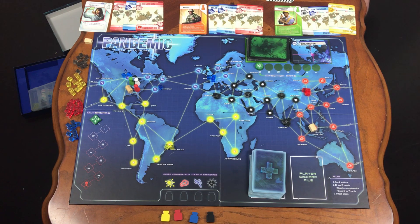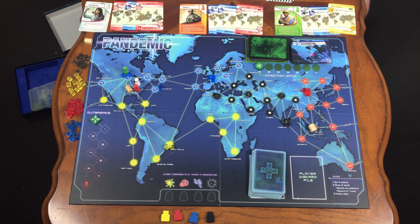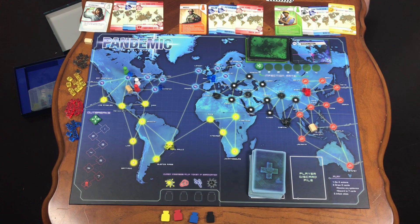On your turn, you may build a research station, or you can treat a disease. Once you are in a city, you can, for one action, remove one cube, unless your character ability says otherwise. You can also share knowledge. However, to share knowledge, you must be on the same city as another player, and you can only trade that city's information. You can also take information from another player, so you don't have to wait until their turn to get that city card. Once you have five cards of the same color, you can go to a city with a research station, turn in those five cards, and find that cure.